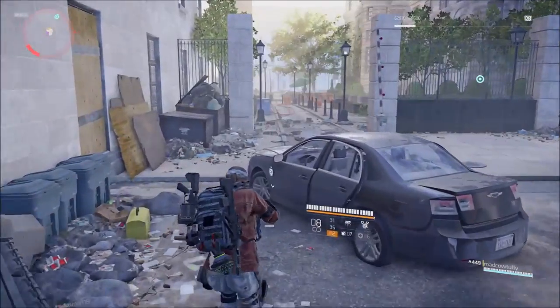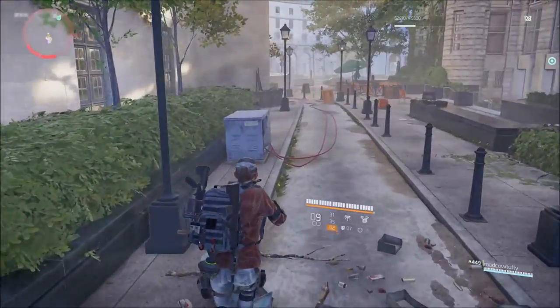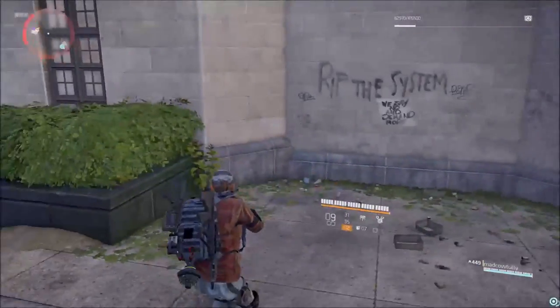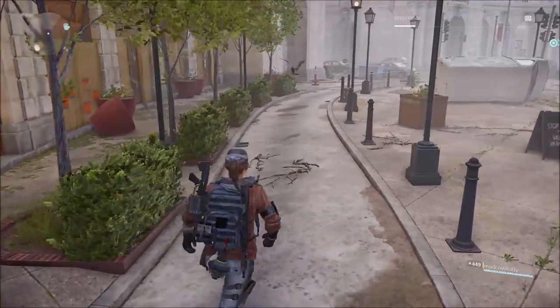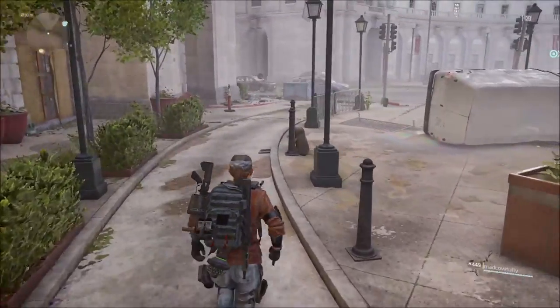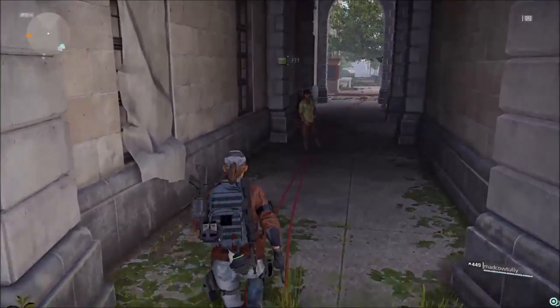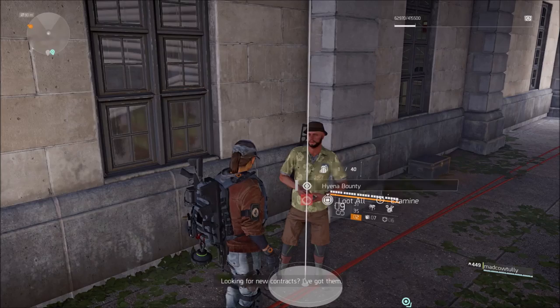When you get to the outside, you will see a big kind of gate entranceway like you're seeing here. Basically just keep going through and when you get to the end, you'll see an archway that will lead you to the snitch. He'll be on the left hand side for you to talk to him. What you want to do is talk to him, take the bounty, and once you take the bounty, it immediately becomes active and you have a 15 minute timer to do this.